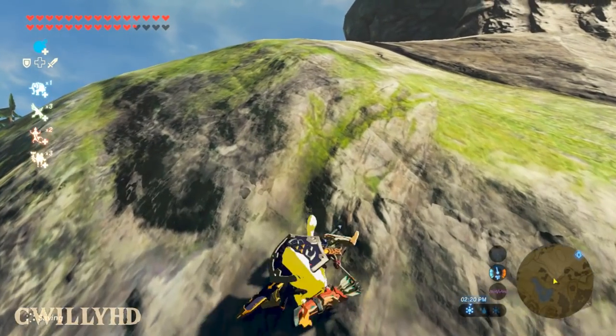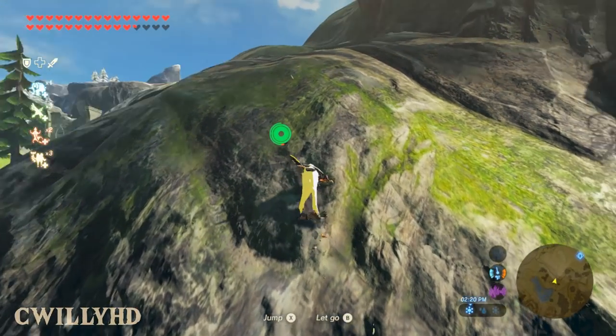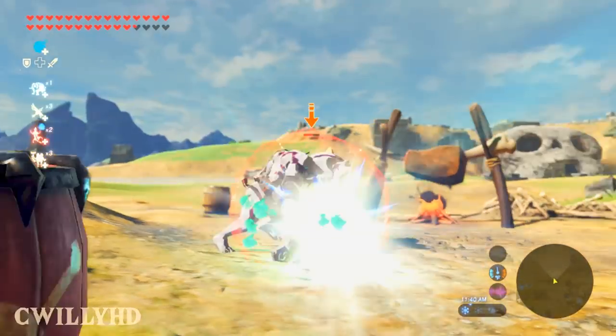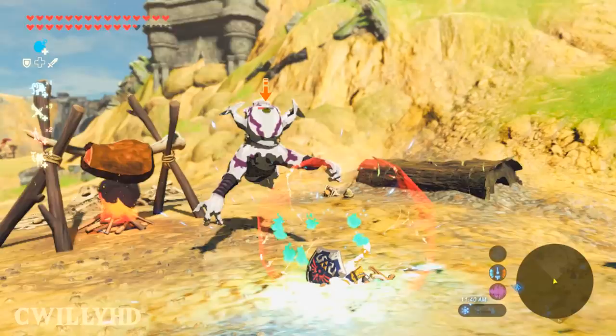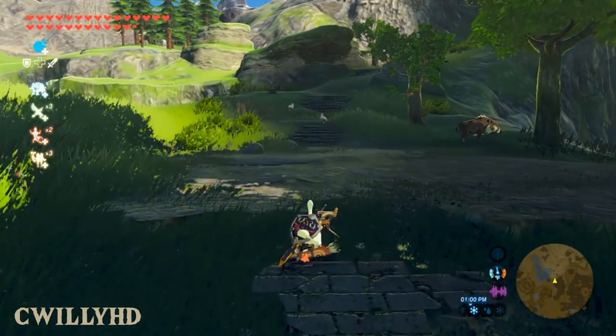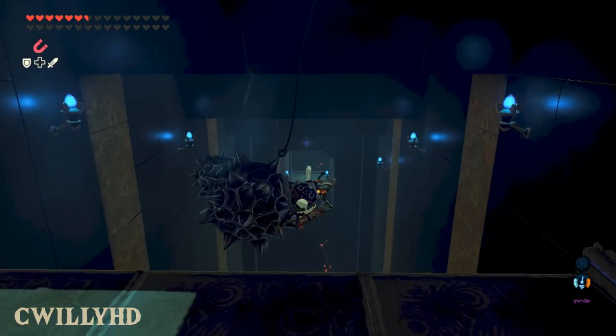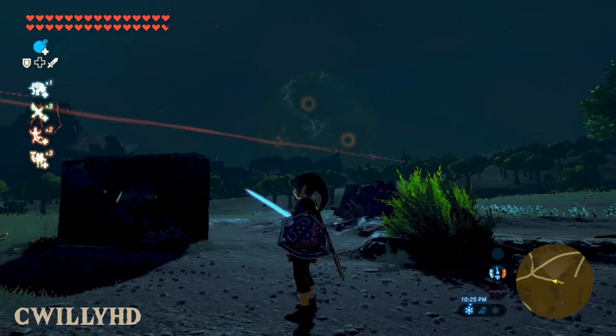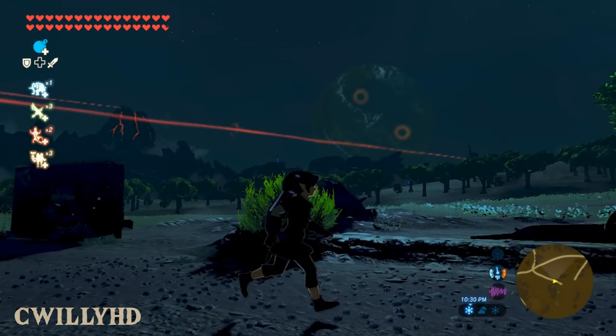There are some glitchy animations you can get while climbing and gliding, as they're trying to stretch the model to its full size, which creates a whole lot of visual weirdness. Other than that, they did a really good job — the sword and bow look totally normal. The only real downside is it's hard to take the game seriously anymore when you're running around Hyrule as a goose, but it does allow you to laugh off a lot of your mistakes.